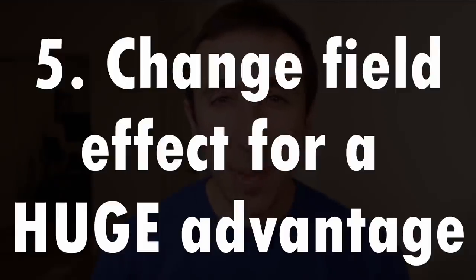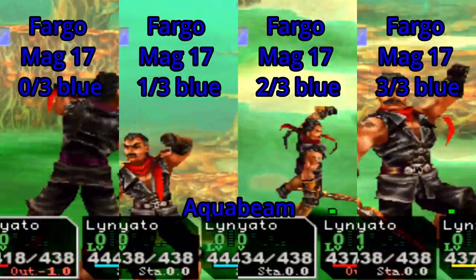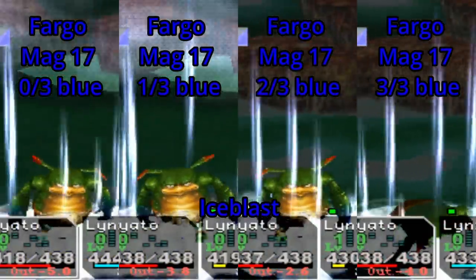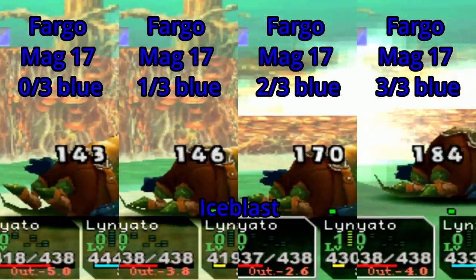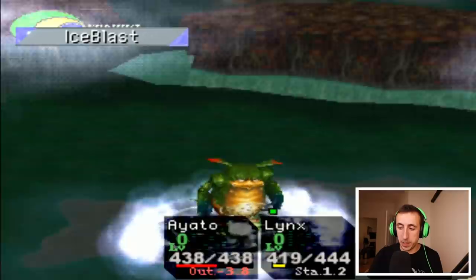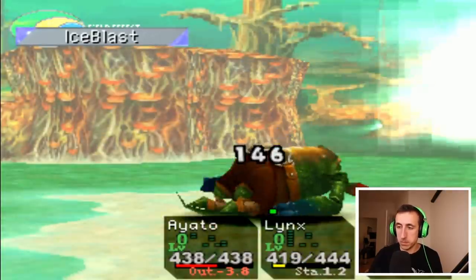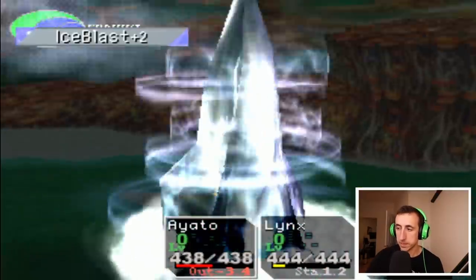Tip number five: pay attention to the element field effect. The field effect in Chrono Cross is extremely important. If the field effect color matches the unit who is attacking or the element being cast, that unit or element does more damage. If it is the opposite color, that unit or element does a lot less damage. If you want more information about this, I made an extensive guide about element damage and field effect that I will link above, and expect a video about field effect and physical attack damage soon as well.